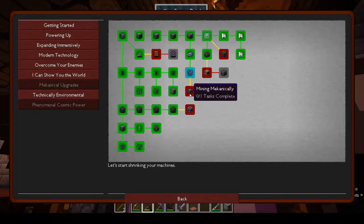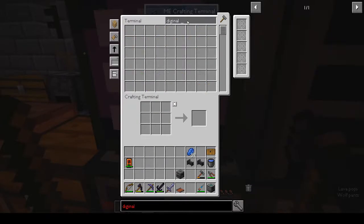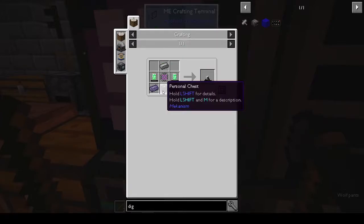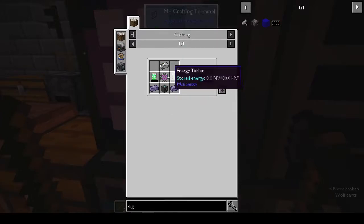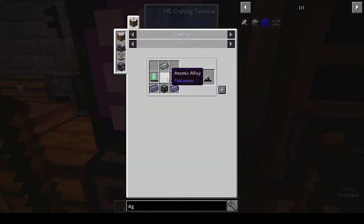Mechanical upgrades — digital miner, that's what we're doing. Digital miner, and robit, personal chest. What don't we have? A lot.